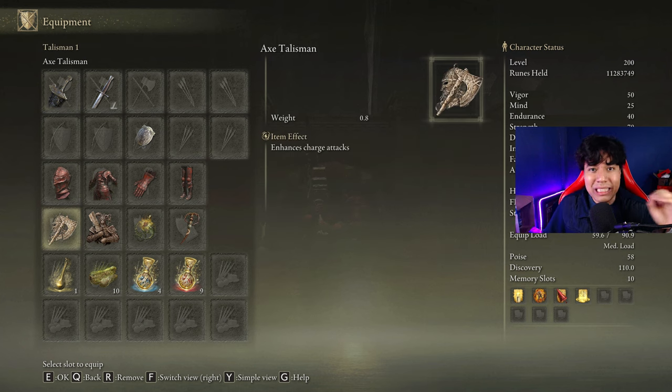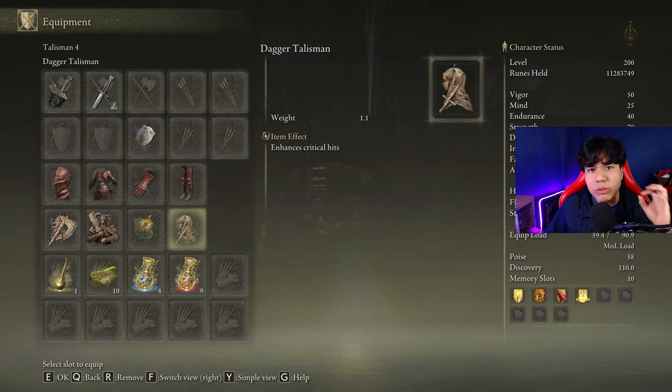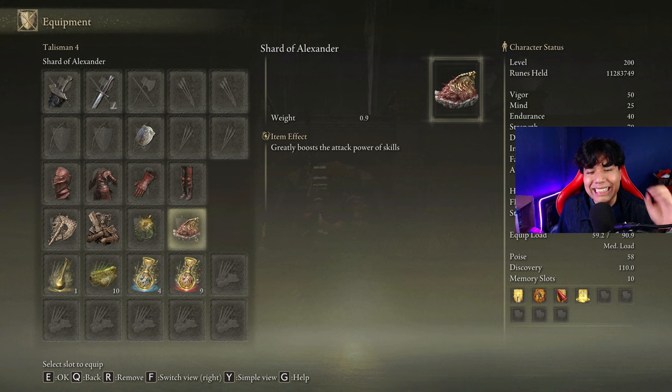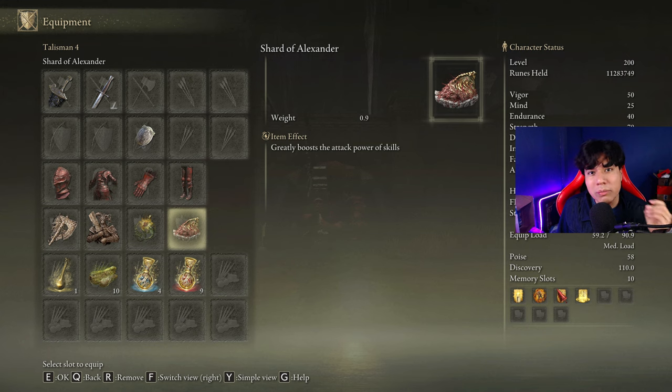The best talismans we can use for this build are the Axe Talisman, the Two-Handed Sword Talisman, the Sacred Scorpion Charm, and the Blade of Mercy. But you can also use the Dagger Talisman perfectly fine, and if the boss fight is taking a while you can use the All Lords Talisman to increase the duration of your buffs. I do not recommend the Shard of Alexander because the skill of this weapon is not that powerful, so the damage boost from that talisman will not be worth it.